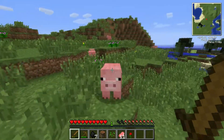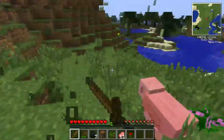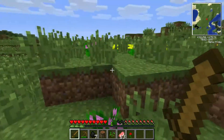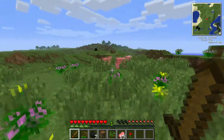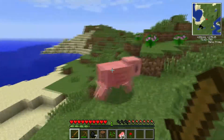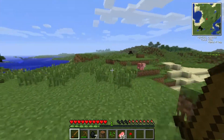But once you got Red Matter and Dark Matter, you could pretty much say game over. It was really, really, really easy to duplicate it. You could build chests that would duplicate stuff.